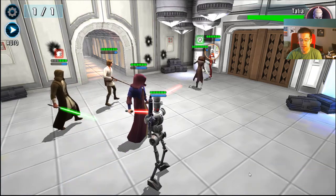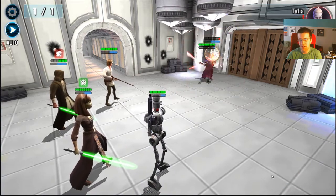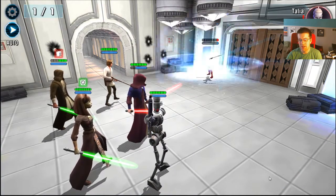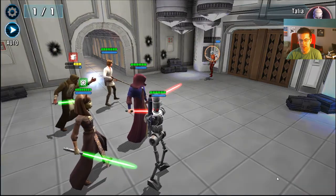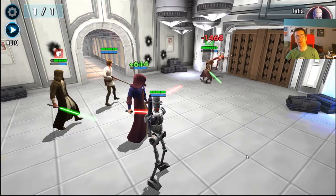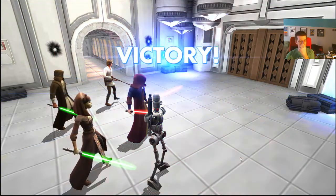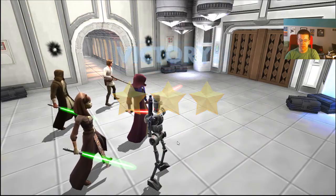Not going to use my specials — want to save those for burning down targets early next round. Using basics to tick down the cooldowns. Going to use my Jedi heal though, then give us one more cooldown cycle on our Luminara. There we go — success, still looking pretty good.